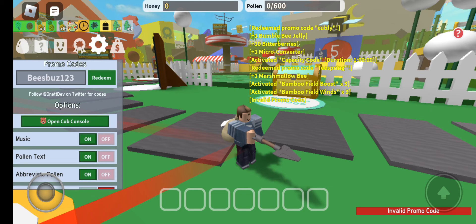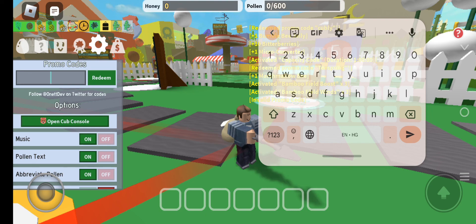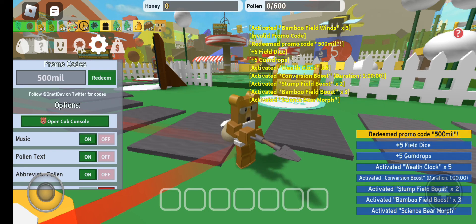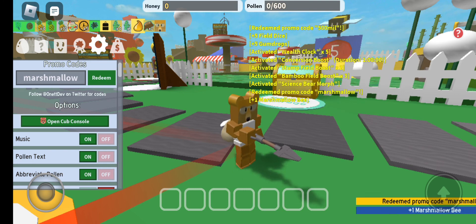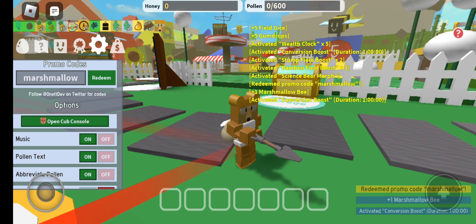Our next code is BeesBuz123 — B-E-E-S-B-U-Z-1-2-3. It shows 'invalid promo code', so don't worry — it may be expired as new codes are being developed by the official developers. The next code is 500Mil — let's tap the redeem button and on the right side of the bottom of the screen you can see multiple XP rewards and gift coins. Our last code is Marshmallow — M-A-R-S-H-M-A-L-L-O-W. Let's tap redeem and we got plus one Marshmallow Bee and the Conversion Boost activated.